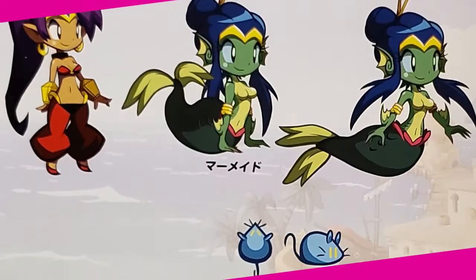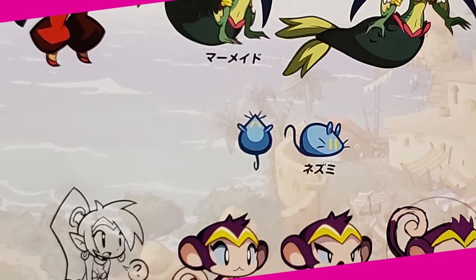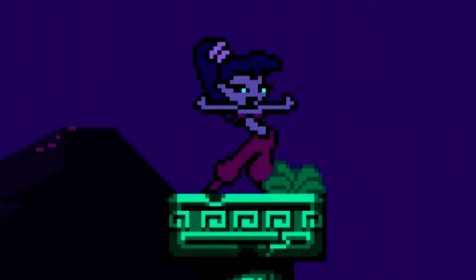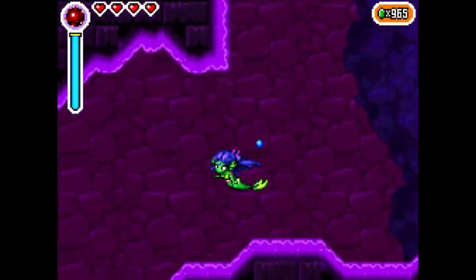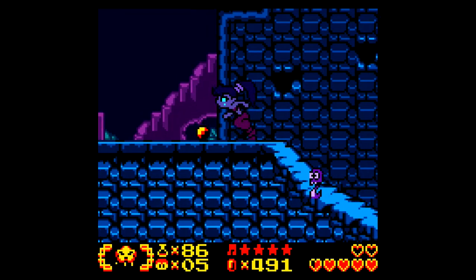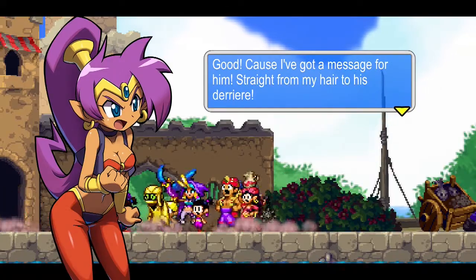Her genie powers allow her to use magic that transforms her into different fantastical creatures — by belly dancing, of course! These transformation powers give her the ability to climb walls, swim underwater, break through objects, fly in the air, and more. Meanwhile, her long silky purple hair isn't there just for show — she actually uses it as a whip to fight enemies with.